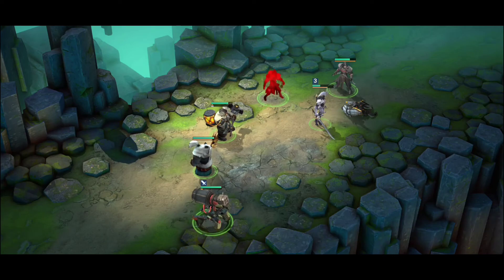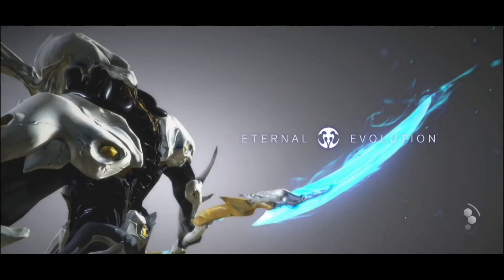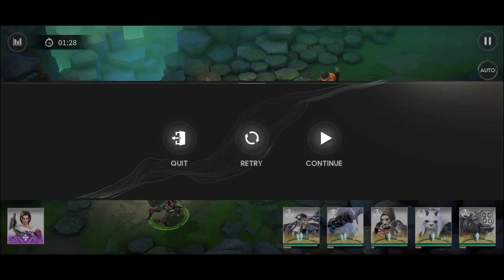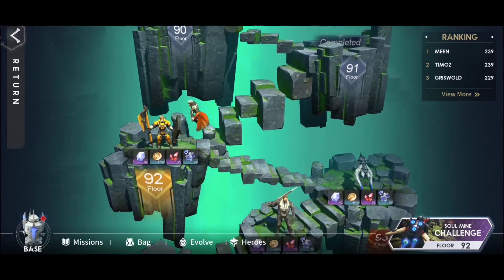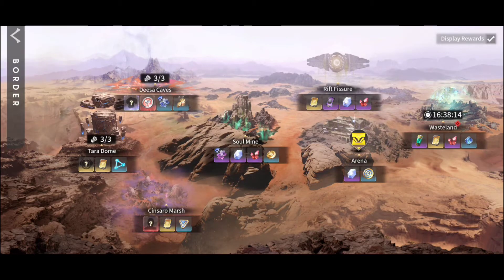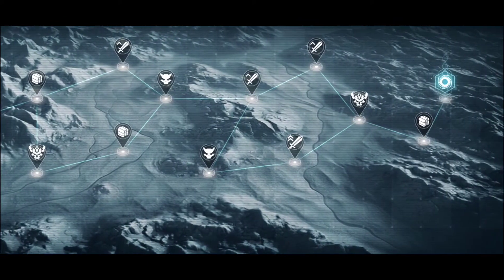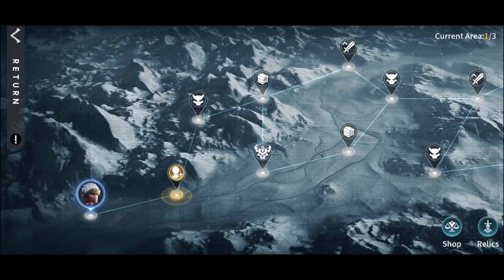In campaign mode you advance further and further. You're not just hitting next — you'll have the auto-advance option. In the wasteland, at the third tier you'll have the possibility to fight with two teams, so definitely you can pick different kinds of heroes there as well.